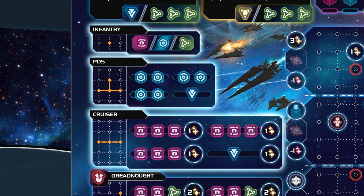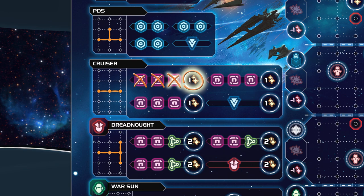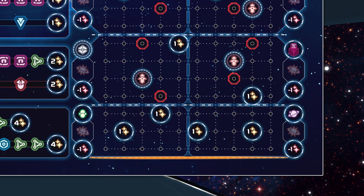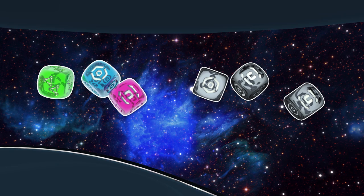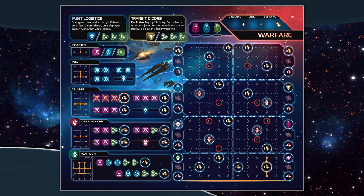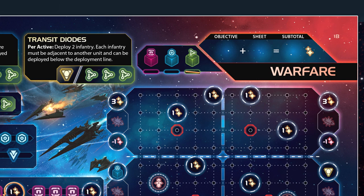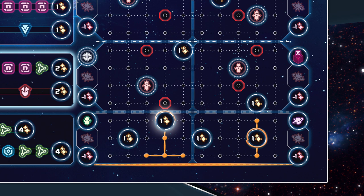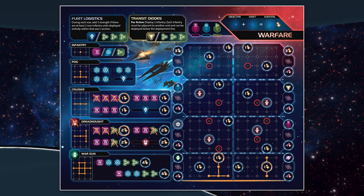The dreadnaught and warsun must be unlocked before they can be built. The player builds a cruiser, using all three material resources to do so. Units must be deployed as soon as they are built. The player deploys their cruiser vertically on the right side of their grid, claiming the victory point as they do. The speaker rolls the dice, revealing two material and one research on the black dice, and the focus dice reveal one material, one influence, and two research. The player unlocks the dreadnaught with the red specialty asset from the expansion sheet and unlocks the green focus die earned on the industry sheet. Using the black dice, the player builds one dreadnaught and deploys it, claiming a victory point in the process. They then use the green focus die to start construction on two more dreadnaughts, which can be finished during a future round. Round four is now over.